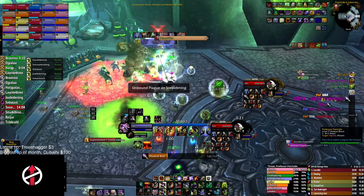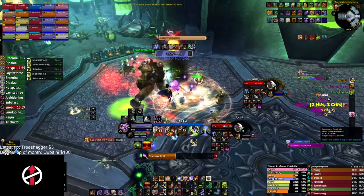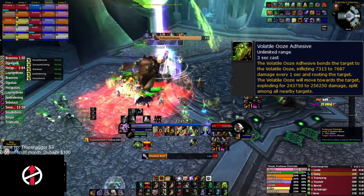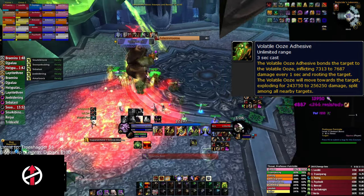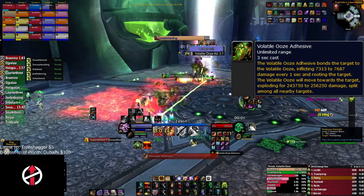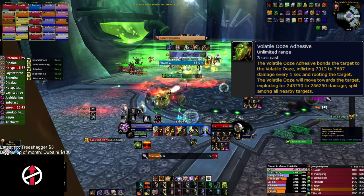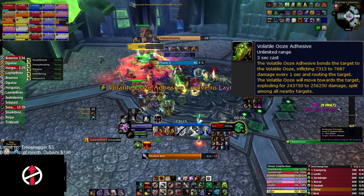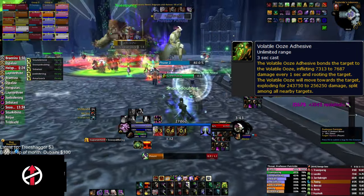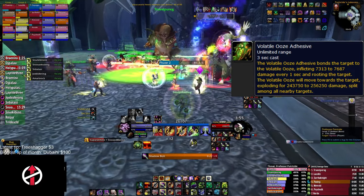About 25 seconds into the fight, Putricide will spawn his first volatile experiment, and it will always be the Volatile Ooze first. By having the boss positioned where the green slime spawns, many players will instantly be able to damage it when it spawns to kill it even faster. The Volatile Ooze will fixate on a target, root it in place, and start moving toward it. When it reaches its target, it will explode and deal roughly 250,000 damage to surrounding enemies — this damage is split among every raid member hit.